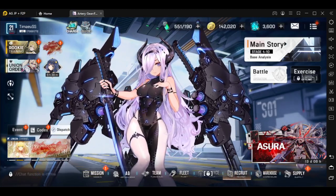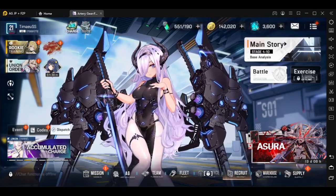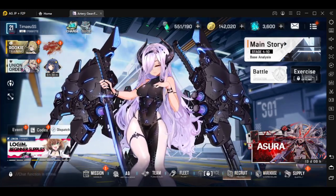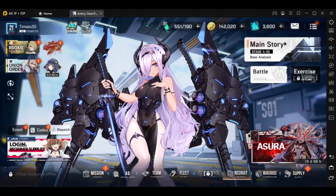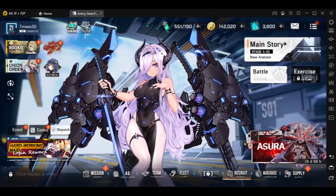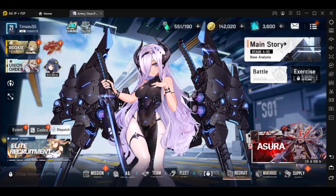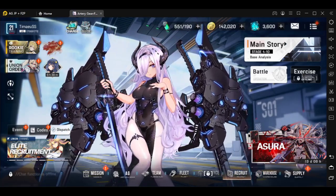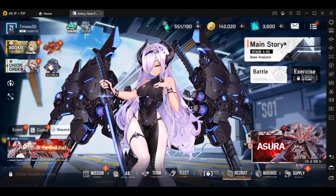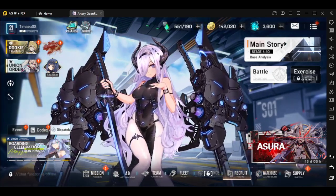One pack that will always be worth it is the collab packs — the limited threes. When they happen, it's usually $79.99 and you get at least 70 pulls because you can convert the collab tickets. People don't realize that because they don't convert the collab pulls back. So if you're a whale and you know a collab is coming — which should be in about a month's time — save up and try to grab as many of these mega collab packs as you can.